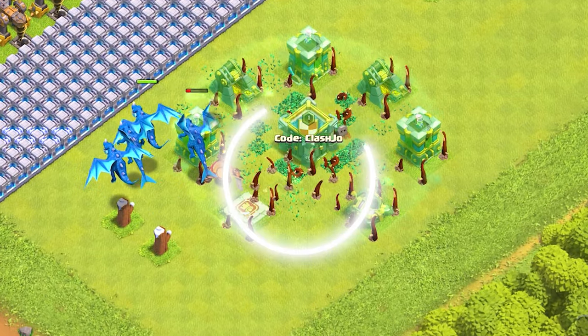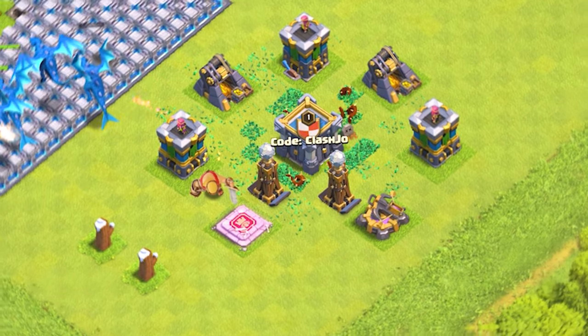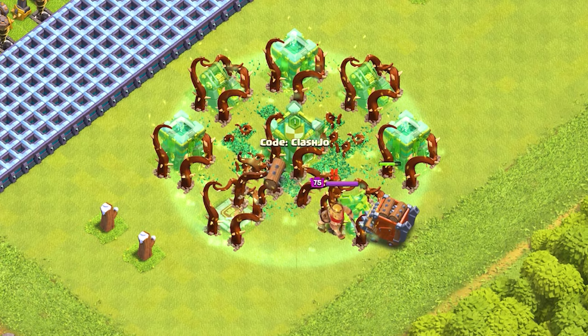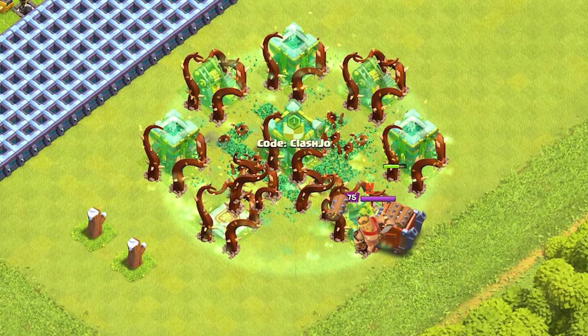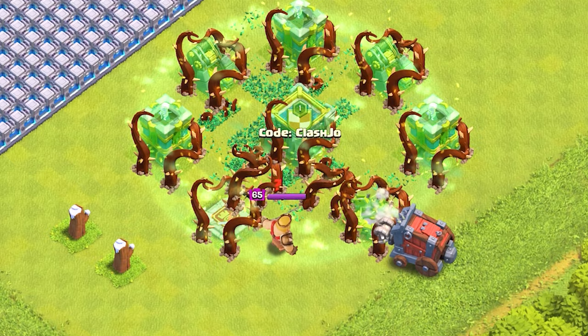Only the hidden teslas will appear to activate but will not emerge while the Overgrowth is in effect. Siege machines such as the Wall Wrecker and Log Launcher cannot travel through buildings covered in Overgrowth, but instead will get stuck in place until the spell wears off or they are destroyed.